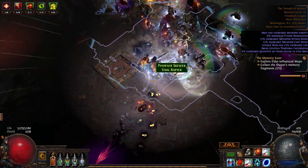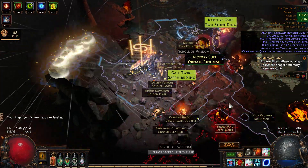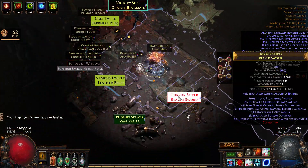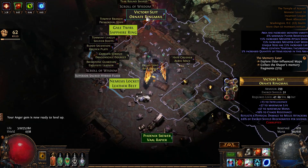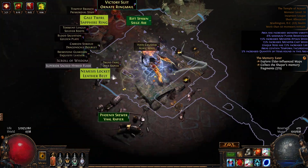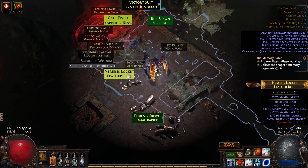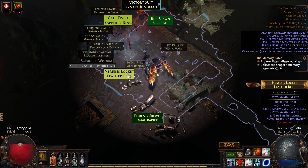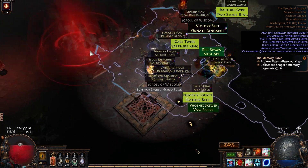Okay, there we go finally. So as you can see, whenever we do get one, most of the time we're going to get a six link. A six link is worth a divine, and a divine is worth something like a chaos. So every single room you clear, or almost every room, is going to give you basically a chaos because you're going to get pretty much one six link per room. It's not even rare or uncommon.